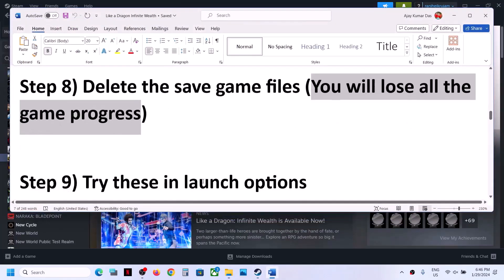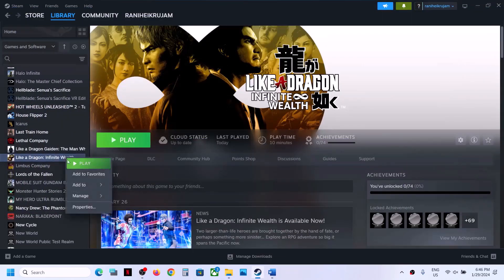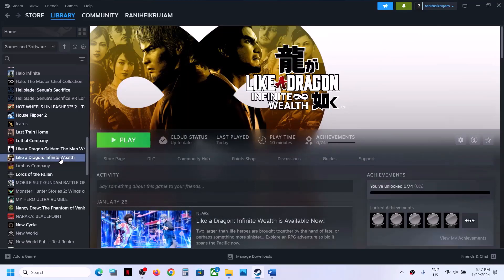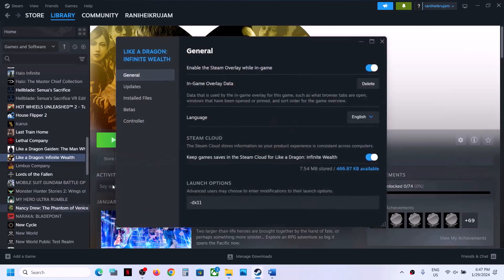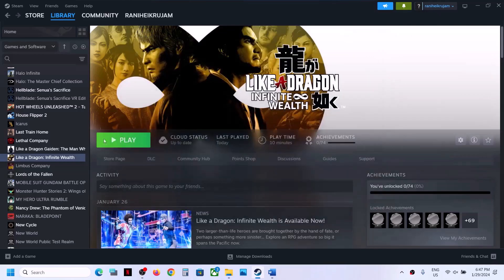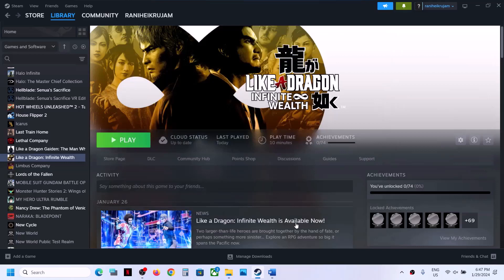The next step is to try these in launch options. Right-click on the game, select Properties, and go to the General tab. In the launch options, type '-dx11' and then launch the game and check. If that does not work, right-click again, select Properties, and this time type '-dx12,' then close and launch the game to check. If still not working, remove and empty the launch options field and follow the next step.